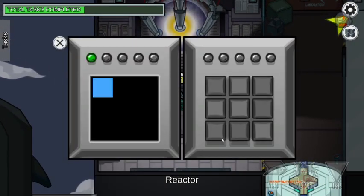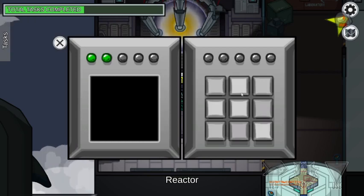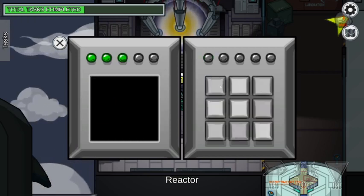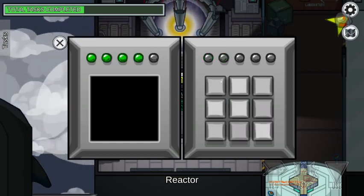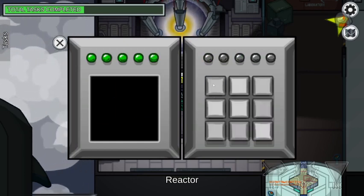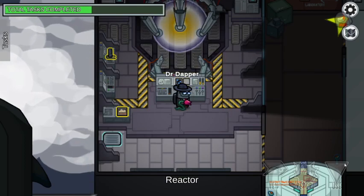In the reactor you've got this memory game — same as on the Skeld. You just click the same pattern that it displays. Each round it adds one more step until you reach five, and then you complete the task.